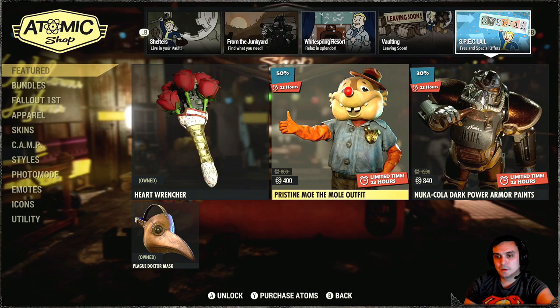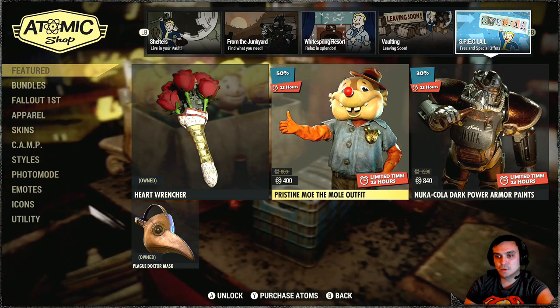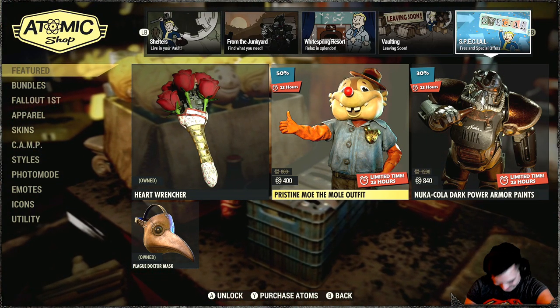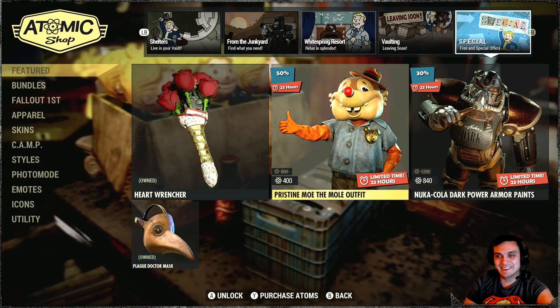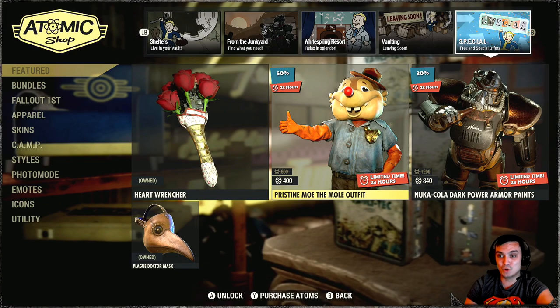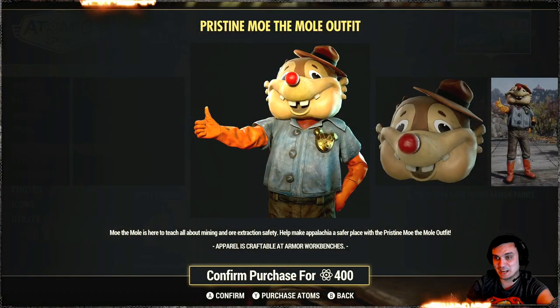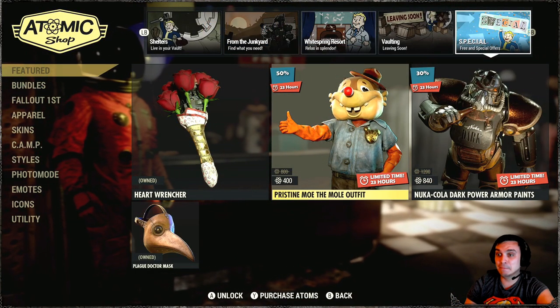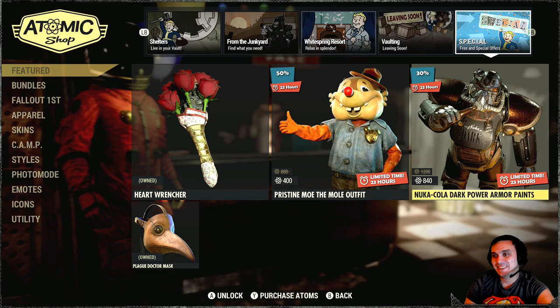Alright, so for the Atomic Shop, we got the Pristine Moe the Moe outfit. I hope that I pronounced that right. With a 50% discount, go ahead and buy it.